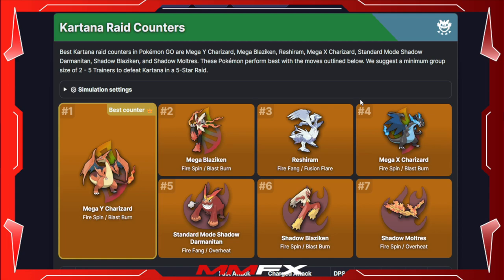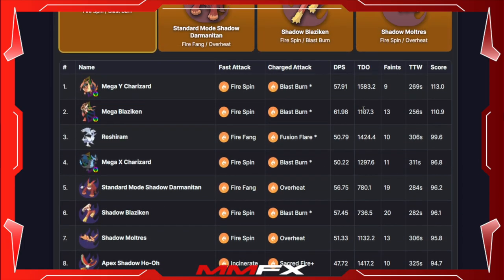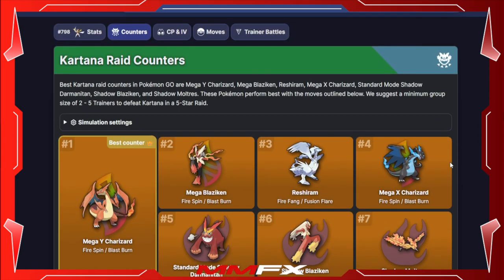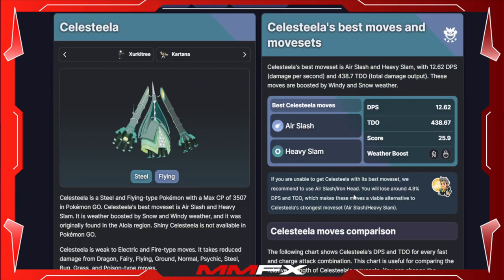Moving on to its counters: Mega Charizard Y is the best Pokemon to take in with Fire Spin and Blast Burn, followed by Reshiram with Fire Fang and Fusion Flare, and then Shadow Darmanitan with Fire Fang and Overheat. Two others are Shadow Blaziken with Fire Spin and Blast Burn and Shadow Moltres with Fire Spin and Overheat. Any Fire type with a good moveset will work because of that quad weakness — you should be able to take it down relatively easily.